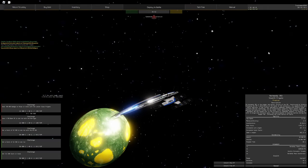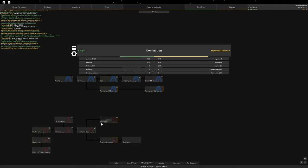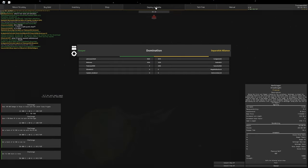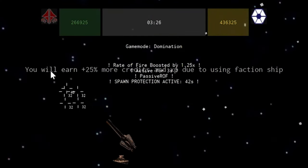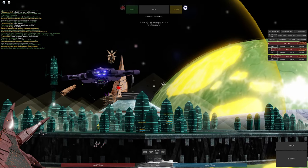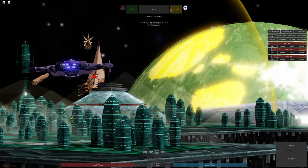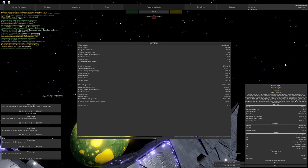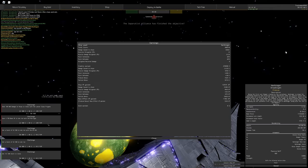When using a ship, you can also take advantage of the faction XP bonus. Check which faction is getting the bonus by pressing Tab and seeing what team you're on. For example, if your team is Reapers, go to Mass Effect, choose a Reaper ship like the Harbinger, and deploy to battle. You'll get a notification that you earn 25% more XP for using a faction ship. This is another way to speed up your grind, though you don't always get the faction you want the bonus for.